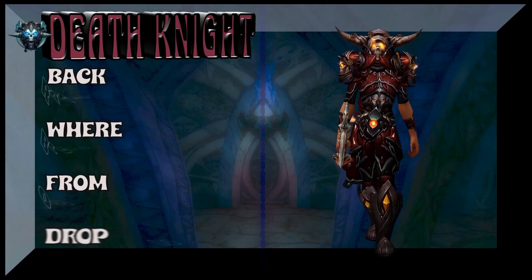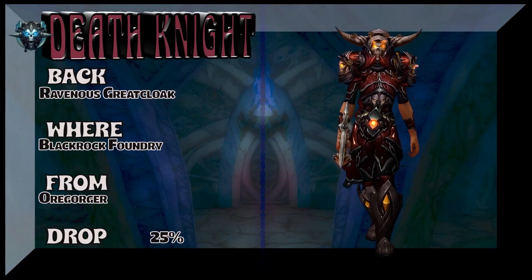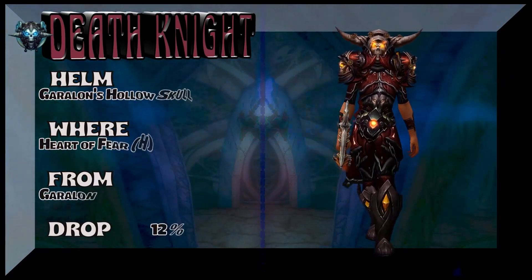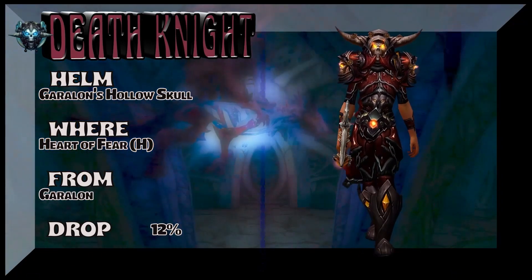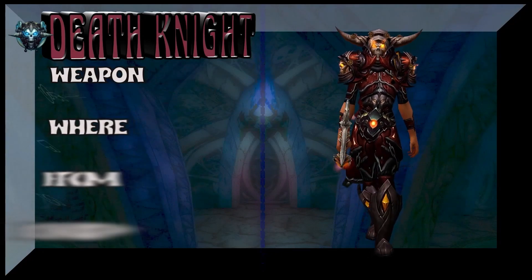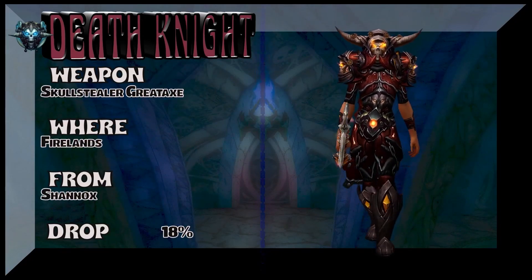Next up we're going to hook you up with the back — the Ravenous Greatcloak, from Blackrock Foundry, the Oregorger boss as I like to call that dude, even though I know that's not his real name. And the helm is Garalan's Hollow Skull from Heart of Fear Heroic — Garalon is the boss — 12% on the drop rate for the cool-looking headpiece. Last but not least is the weapon from Firelands.